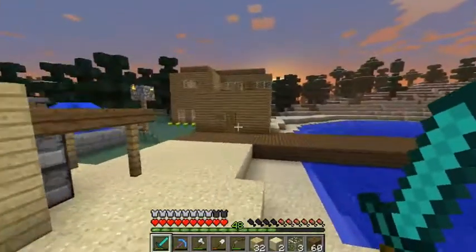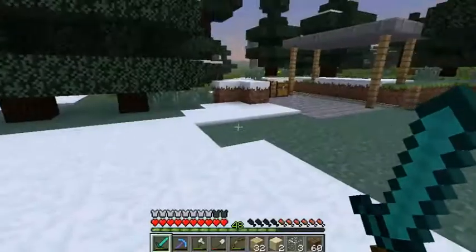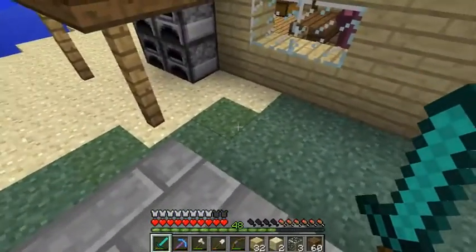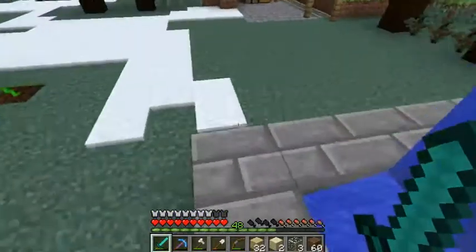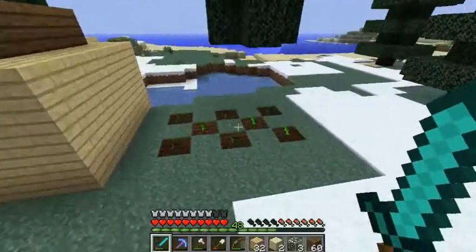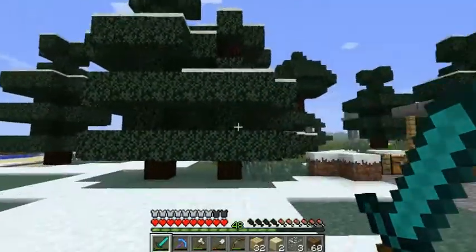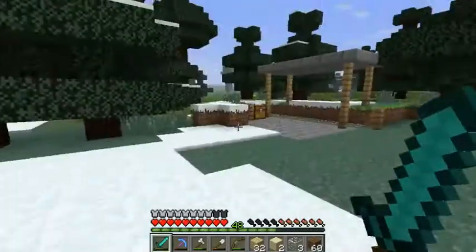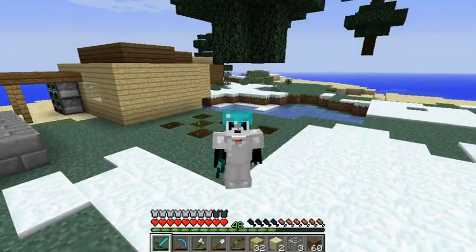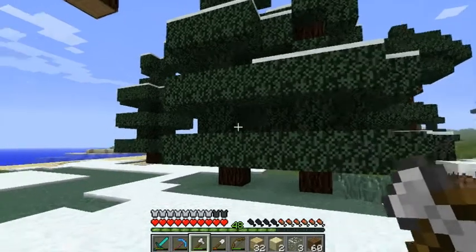Should we start on the library? The big town library - where can the library be put? I might make some sandstone brick things and make a nice path around here next to this farm that needs some water. Then we could have the nice central community library here. What do you think, do you agree? I think it's a good idea, so I'm going to chop these trees down.